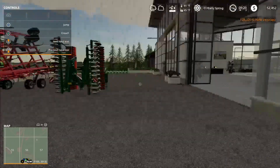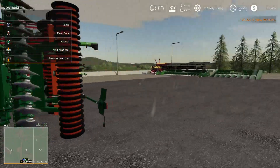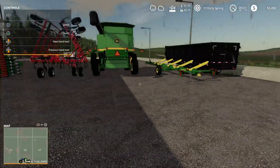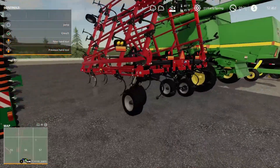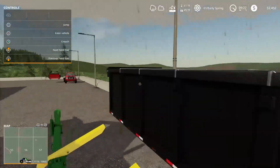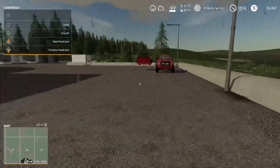I decided to skip all the stuff showing you me buying the equipment, and I'll just show you now. So here's our headers, our planter, our cultivator to make fields, and our normal cultivator for now. Our combine, our header trailer, our grain hauler — just this deuceNeck right here — and then our truck.